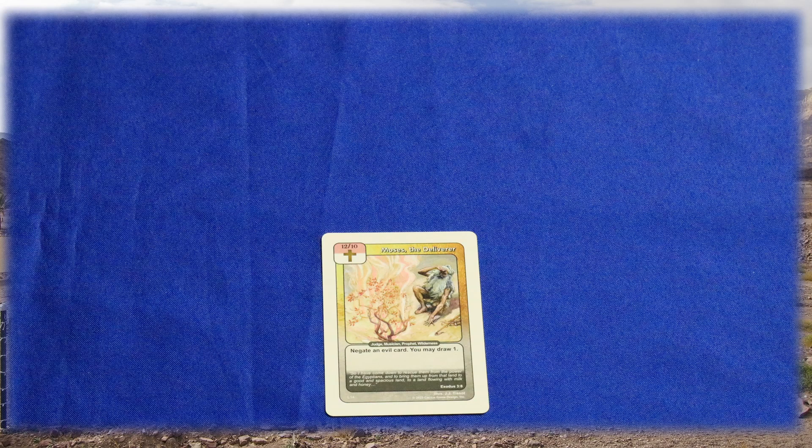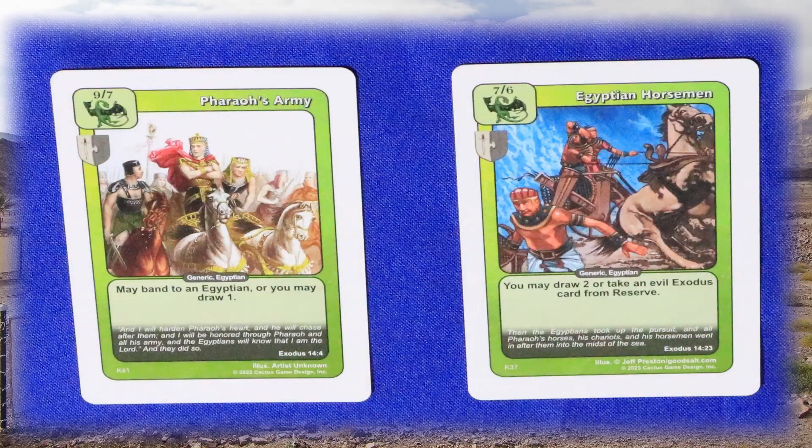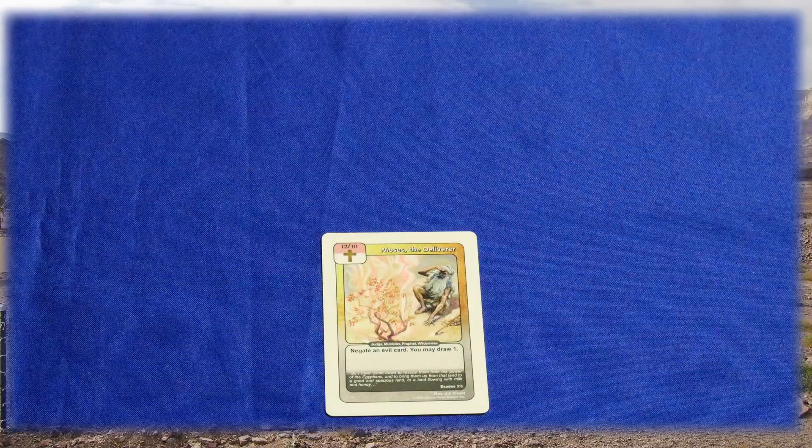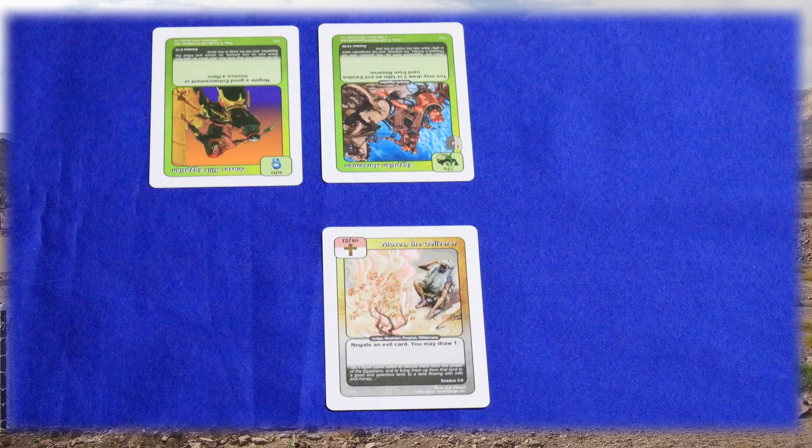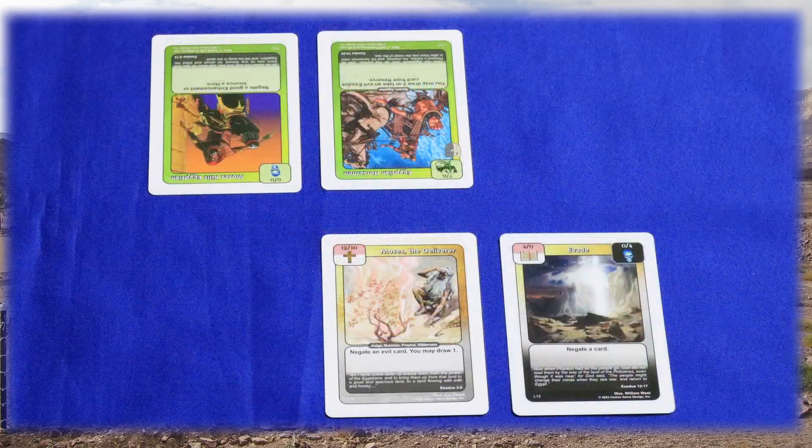To play out an example: Moses is declared as a hero in a rescue attempt. When he is placed into battle, his ability activates and his player chooses to negate an evil character — Pharaoh's Army — because they fear its banding effect. They then draw one additional card as per Moses' effect. The opposing player responds by putting Egyptian Horsemen into battle, which lets them draw two cards. Moses has 12-10, while the Egyptian Horsemen only have 7-6, so as things stand, the Egyptians will be destroyed, giving them the initiative. They play Moses Kills Egyptian, which allows them to bounce a hero, returning Moses to his player's hand. To prevent this, Moses' player plays Evade, which negates Moses Kills Egyptian.